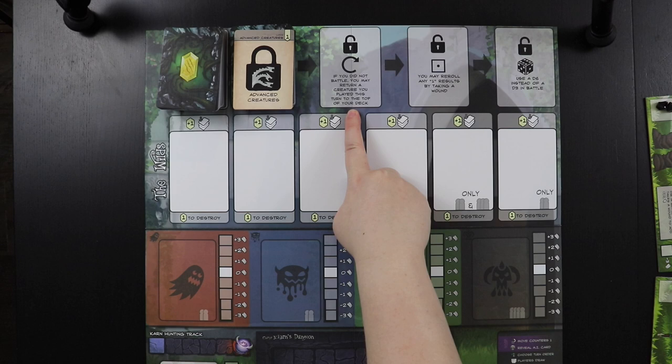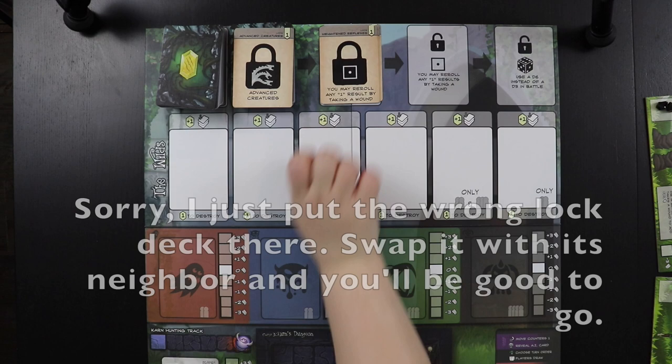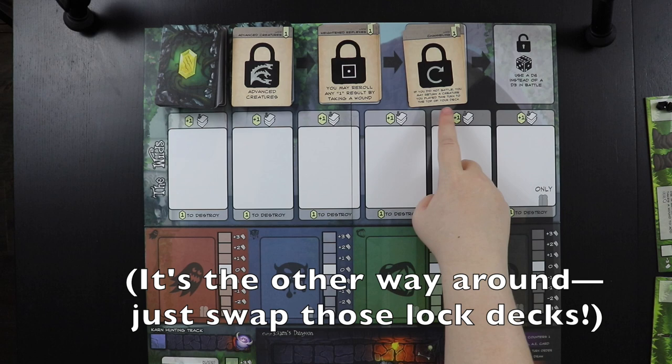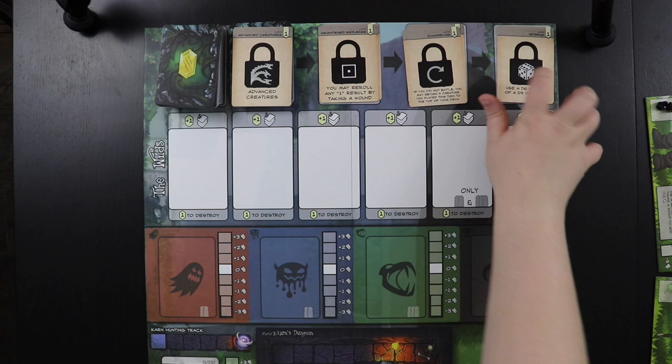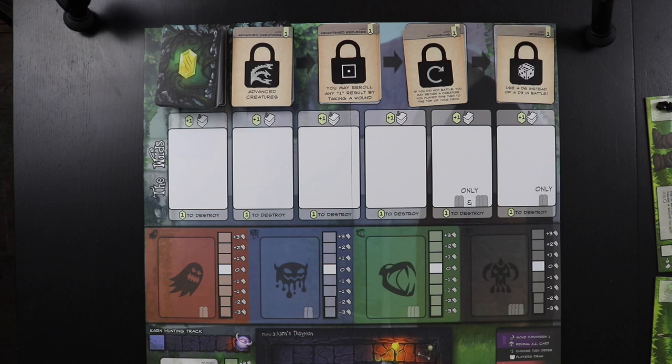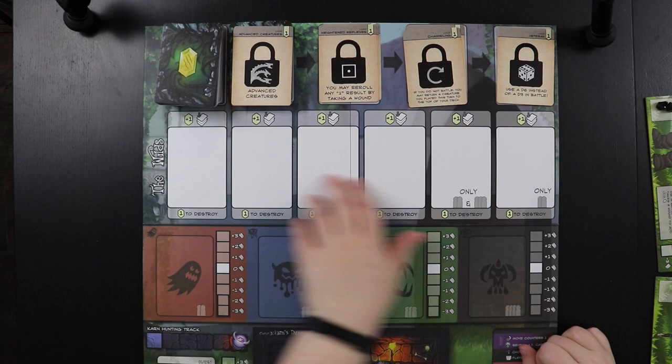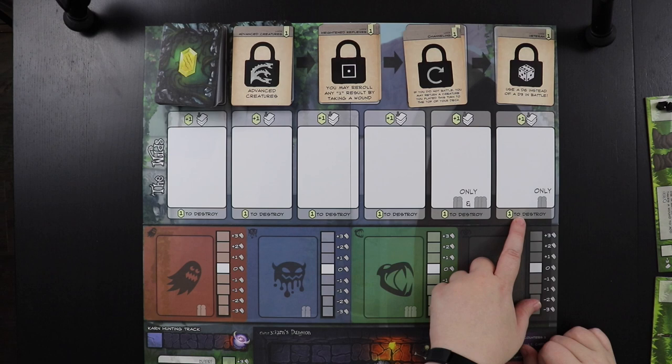Some locked power-up spaces include Channeling — if you did not battle, return a creature you played this turn to the top of your deck. There's also one that lets you re-roll any one result by taking a wound. Then once you are a veteran, you can use a d6 instead of a d3 in battle. Initially we can only roll a d3 when fighting minions, but once we hit that stage we can use a d6, giving us a better chance of hitting and of getting a critical hit.